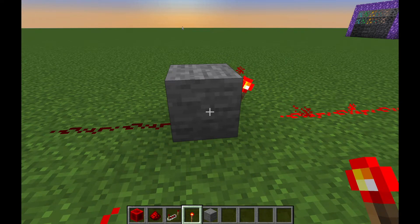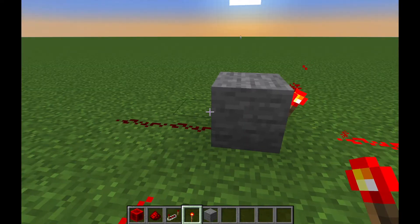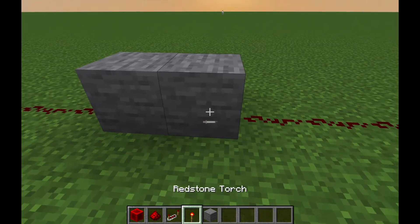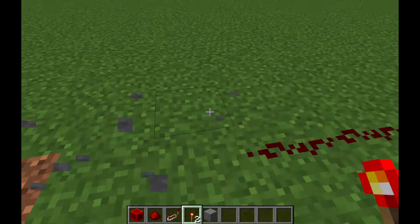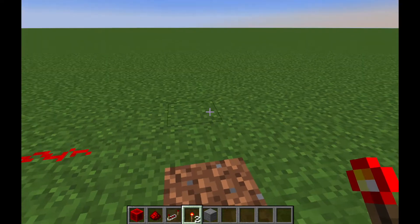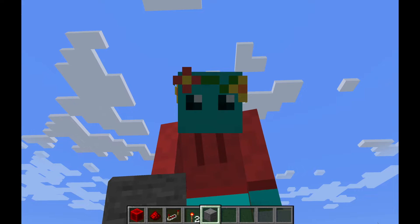Full blocks carry a redstone signal through one block only. So if I add another one here and then a redstone torch, it won't work if I power that — so only one block. Use slabs when you want to avoid them carrying the signal.